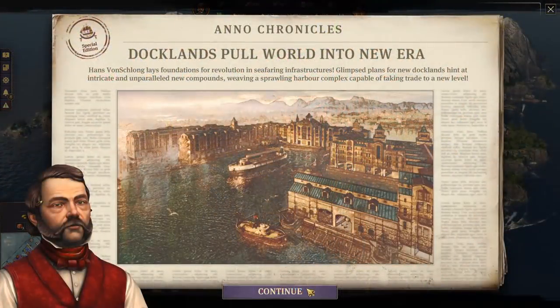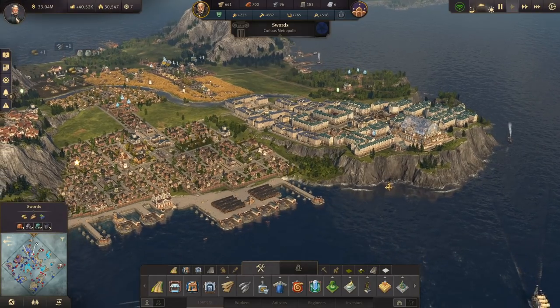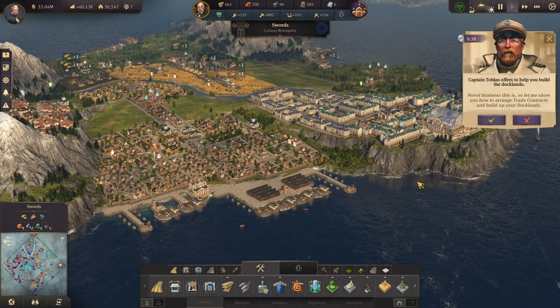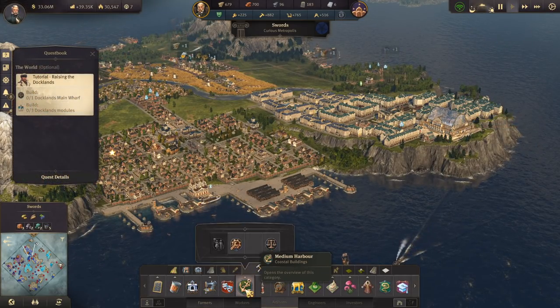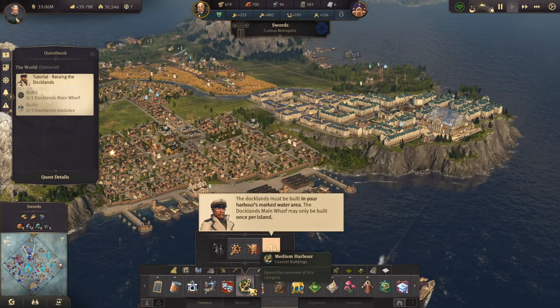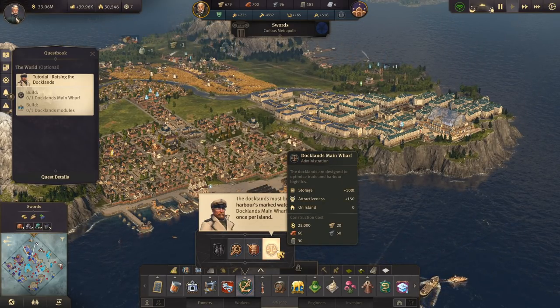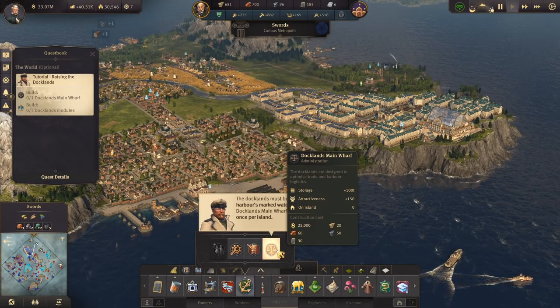Docklands works with existing campaigns as well as new ones once you reach 250 artisans. You'll be contacted by Captain Tobias and given the option to begin building your main wharf. The wharf building can only be built once per island and costs timber, bricks, steel and glass, and 25,000 gold. Everything in Docklands is at the artisan level of construction, so you're never going to need concrete or power.